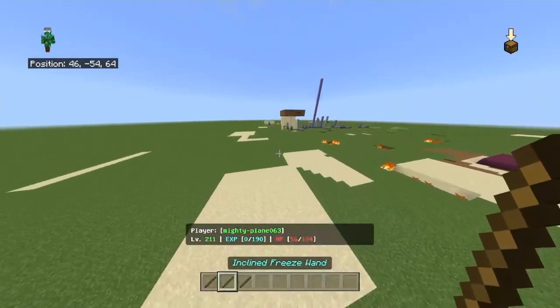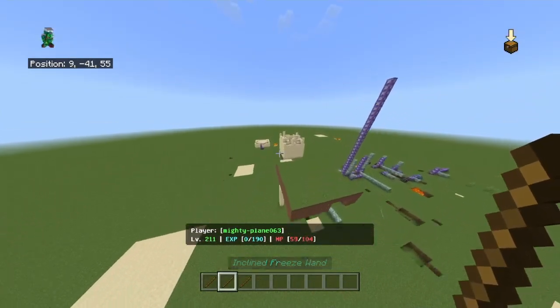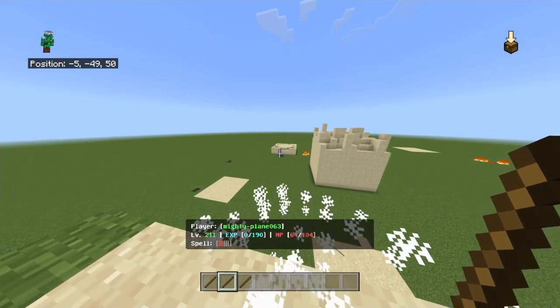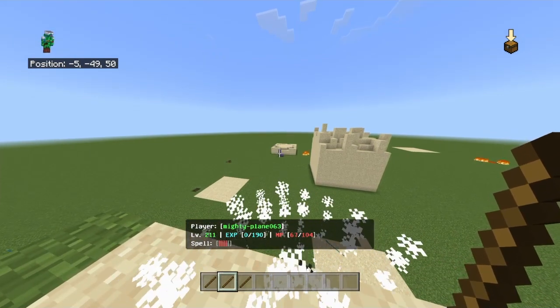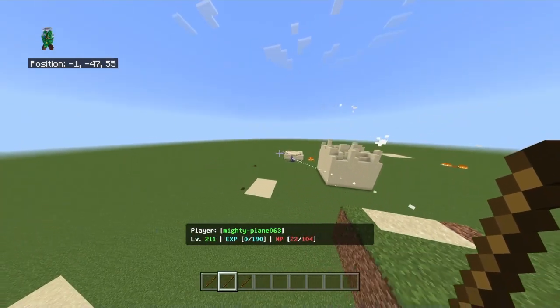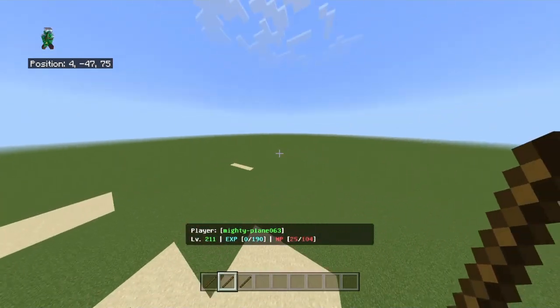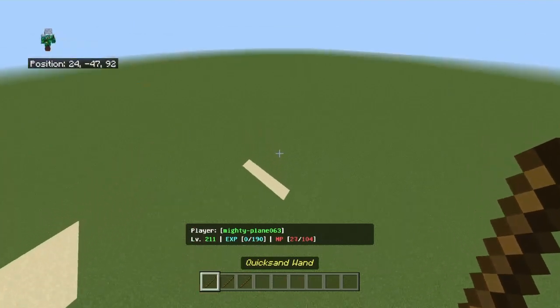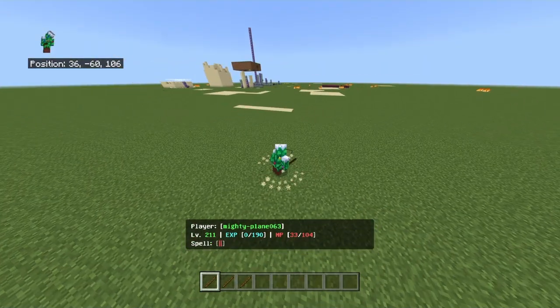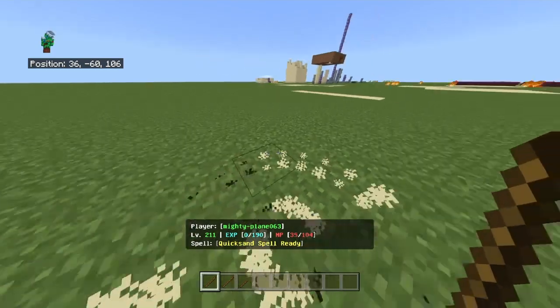That's the freeze spell, and I really like the projectile system on this — it works very well. I can snipe that thing over there perfectly with no problem at all. And then we have the final spell, which is quicksand.